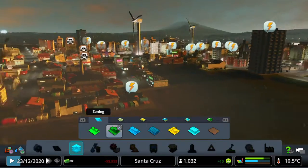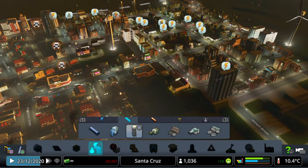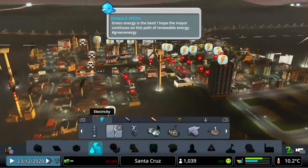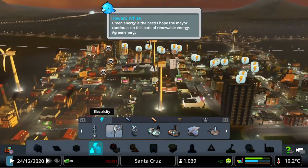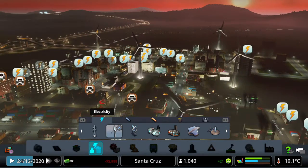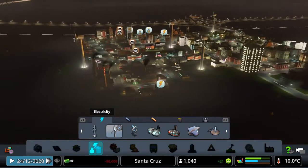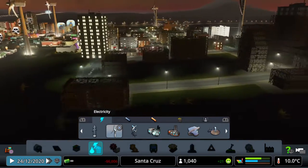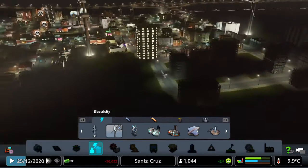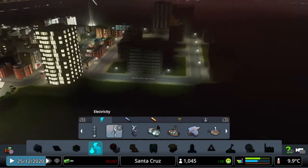It looks like this place — oh shoot, we're losing power. Let's get some power back into the city. Hopefully that'll help. Alright, as we can see, major apartment buildings are being made. Big time. Population is growing, definitely.